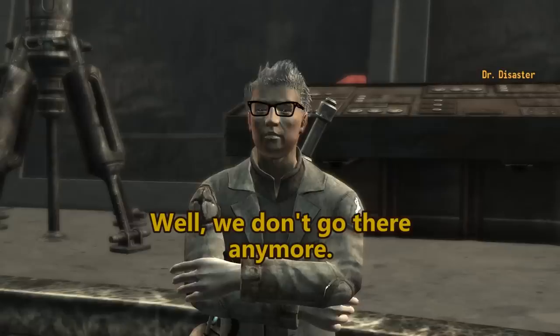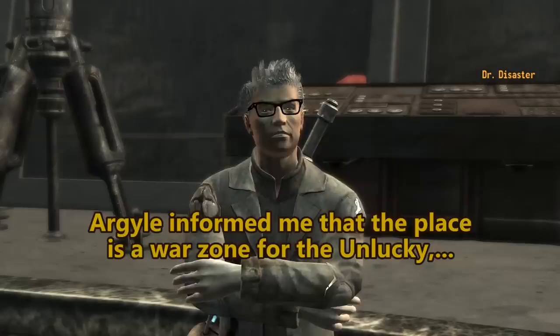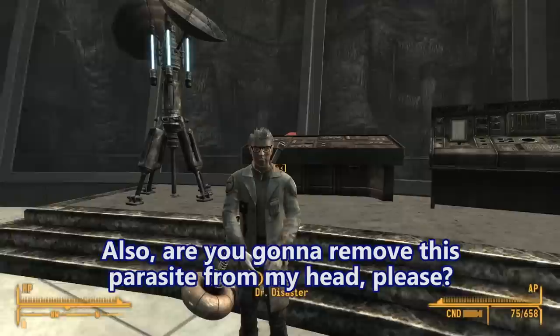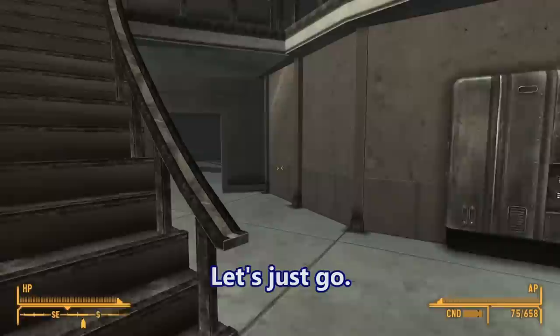We don't go there anymore. Besides, this lab is a lot nicer anyways. Argyle informed me that the place is a war zone for the unlucky, our old security system, and other unwelcomed guests from the outside. So there's a lot of death in there? There should be a way in somewhere around the building — your Pip-Boy can help you find it. But be wary of what you find inside. Also, are you gonna remove this parasite from my head? Please? He wanted you to retrieve it, and now it's just kinda stuck in your head. Let's just go.